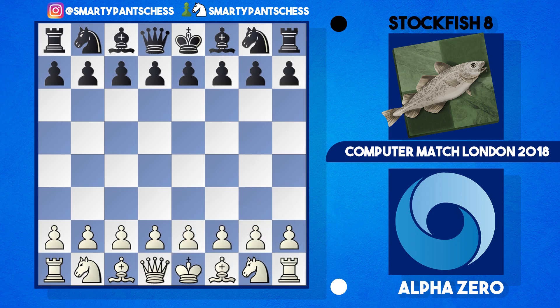Hey everyone, hope you're doing well. There's no Candidates game today so I thought this would be a perfect opportunity to go through an Alpha Zero game. This game was played in 2018 in London between Alpha Zero and Stockfish 8. I picked another white game here because I think the more interesting games are when Alpha Zero plays white.